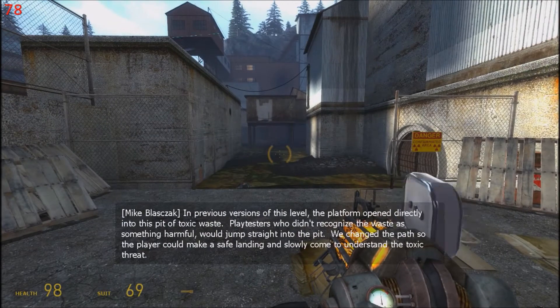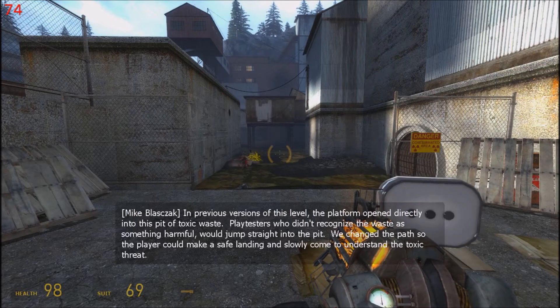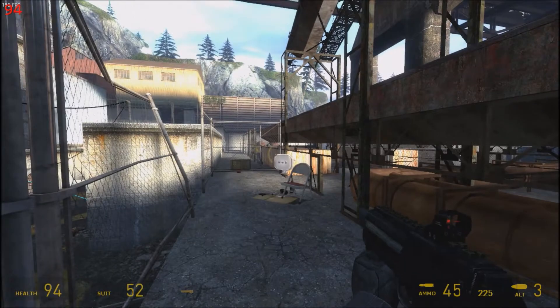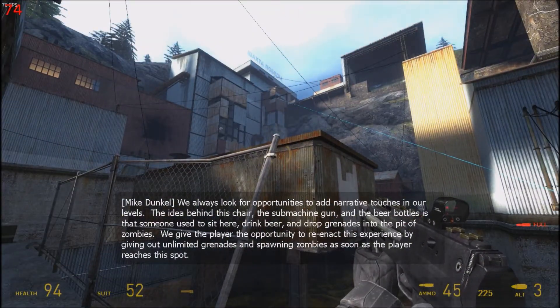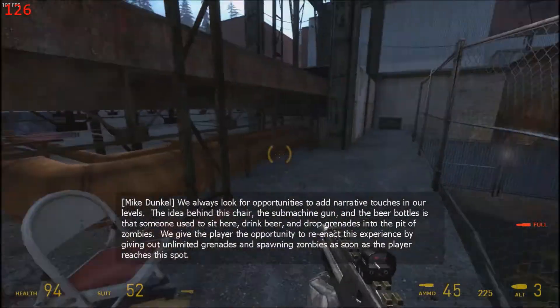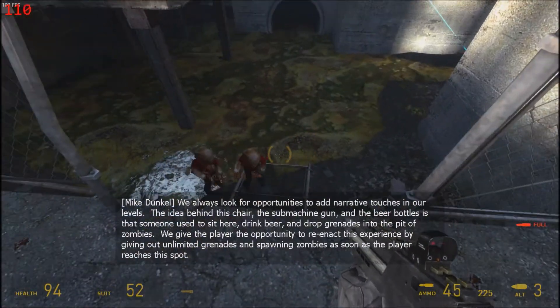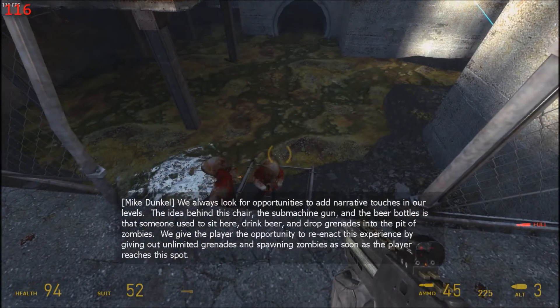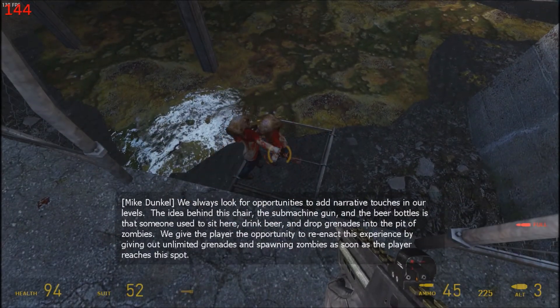In previous versions of this level, the platform opened directly into a pit of toxic waste. Playtesters who didn't recognize the waste as something harmful would jump straight into the pit. We changed the paths so the player could make a safe landing and slowly come to understand the toxic threat. We always look for opportunities to add narrative touches in our levels. The idea behind the chair, the submachine gun, and the beer bottles is that someone used to sit here, drink beer, and drop grenades into the pit of zombies. We give the player the opportunity to reenact this experience by providing unlimited grenades and spawning zombies as soon as the player reaches this spot.